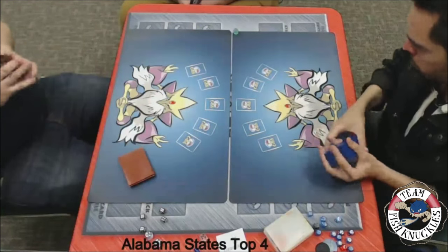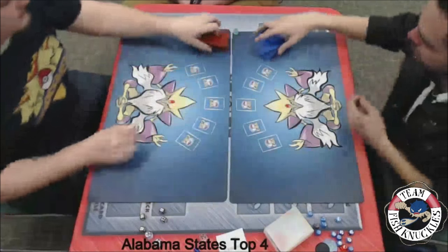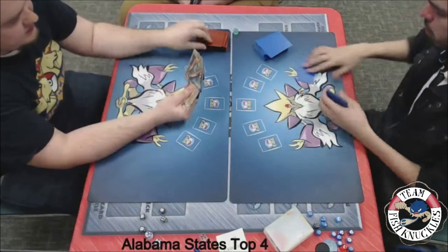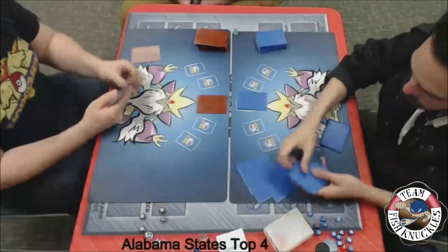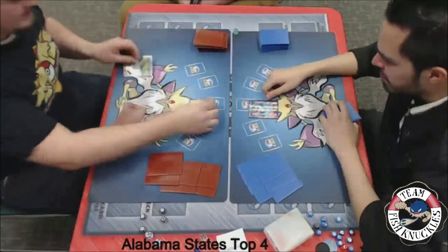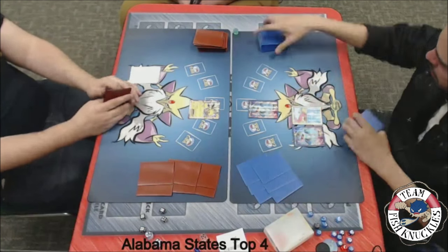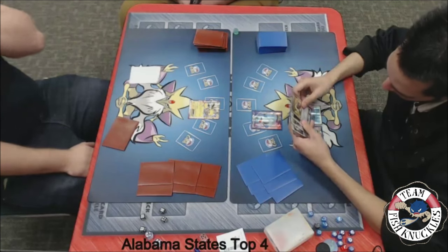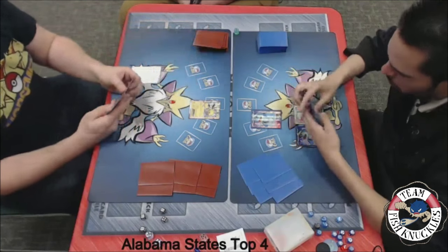Hopefully Jose does not start with the Hoopa — it didn't hurt him that bad, but he needs to find that Slowking. The Slowking would have been really helpful the whole game. Blake does start with the Jolteon — that's probably who he'll start with, it does have that free retreat. On to Jose's turn — we see a Toad coming down, a Slowpoke, so there's finally a Slowpoke coming down to play. He has a Team Flare Grunt, an Enhanced Hammer, and a Sycamore in his hand, and a pass on to Blake's turn.